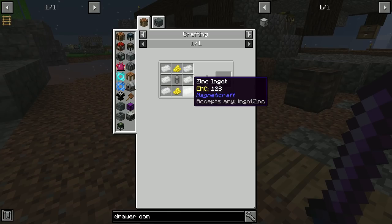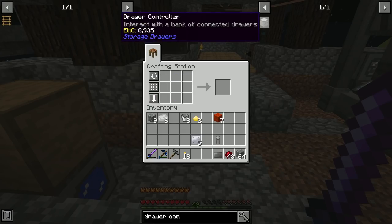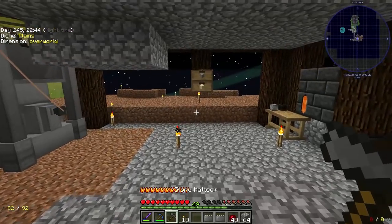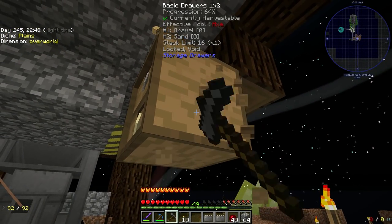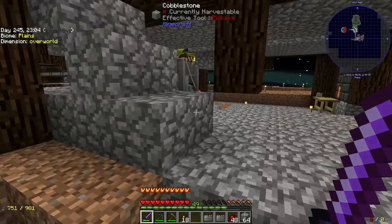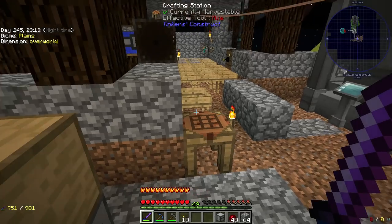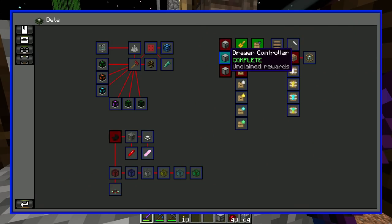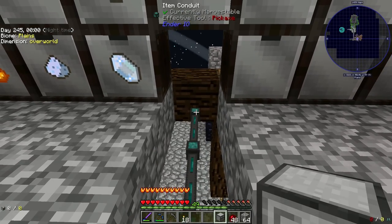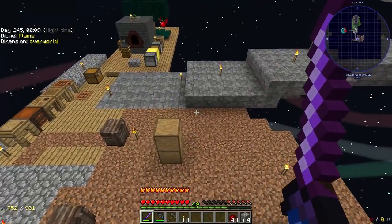I've got everything together — there's our medium batteries. I need this as well. I can just grab this drawer since we don't need it anymore. I'll take the void upgrade — we're going to be making a bunch of these this episode. We've got plenty of peridot. There's our drawer controller. Quest complete, we get five racks for that.